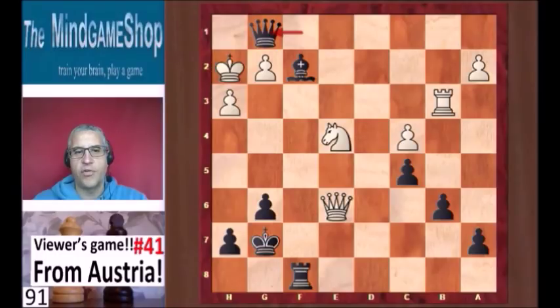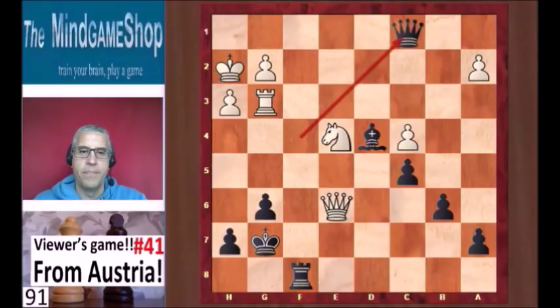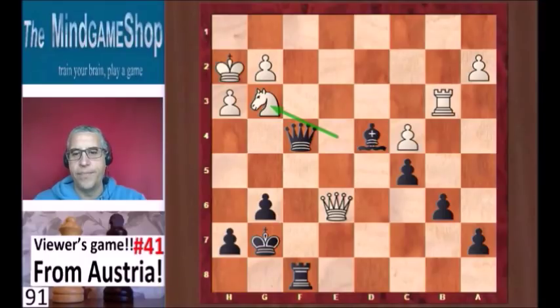Noah didn't see this. After king h2 he played queen f4 check straight away, and knight g3. Noah comments here — this was a blunder in his opinion. He says rook g3 is way better, or at least he was more afraid of it. After rook g3 instead of knight g3, black can win with queen c1, and again there is the queen g1 checkmate threat. Knight g3 was played — it's a better move than rook g3. Black is still better. He played queen e5, wanting to swap the queens because he has an extra pawn in the endgame.